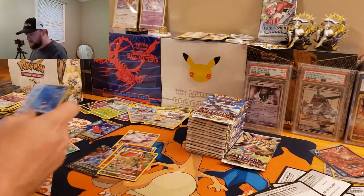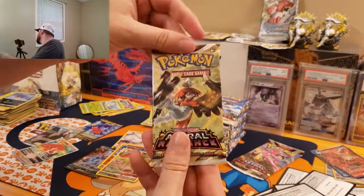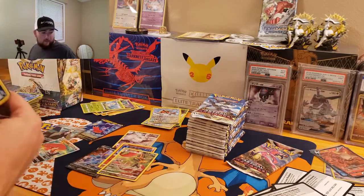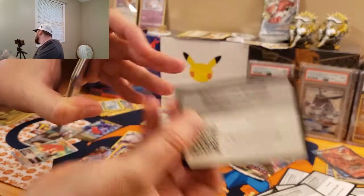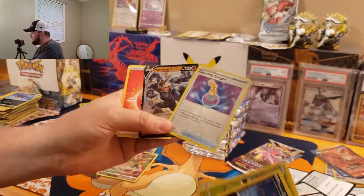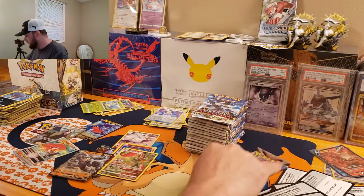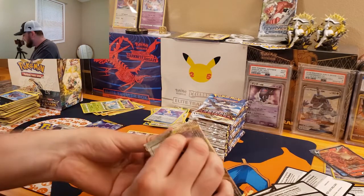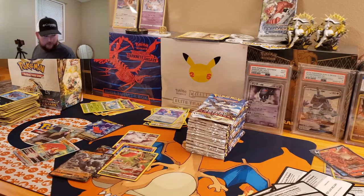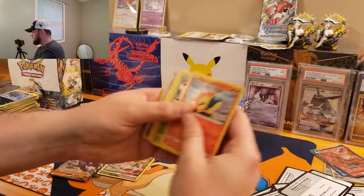Oh, Leafeon — love those Eeveelutions. We will compare the hits from each booster box at the end of the video and it'll be up to you guys to decide which box won the battle. I won't go into the cost on these cards just because right now costs are going to be a little increased. That Machamp is awesome — it's like real artwork, not CGI type artwork. That's probably one of my favorite V cards.